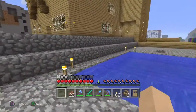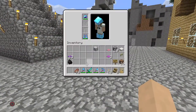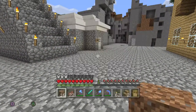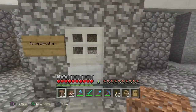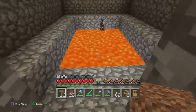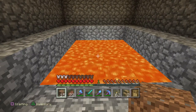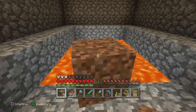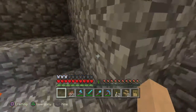The other thing I wanted to show you - something I'd made just for a bit of handiness - is my incinerator. Basically it's just a pit of lava, and if you want to get rid of stuff you just chuck it in to burn it and it's all gone.